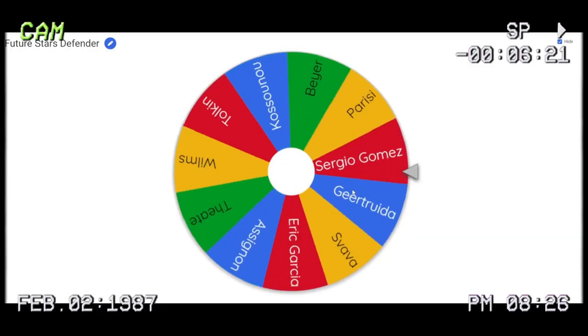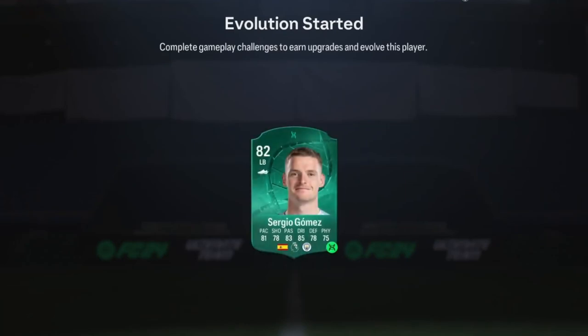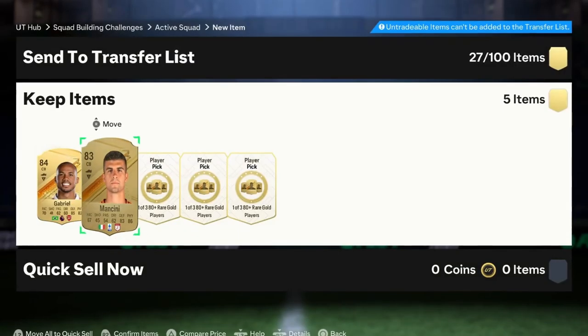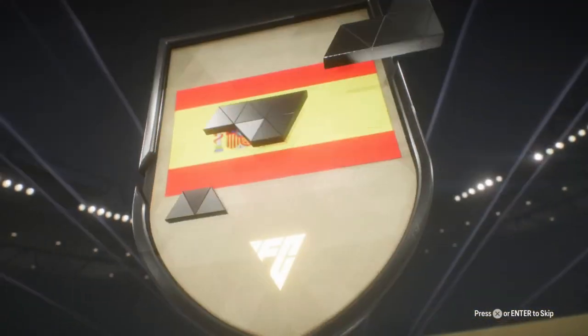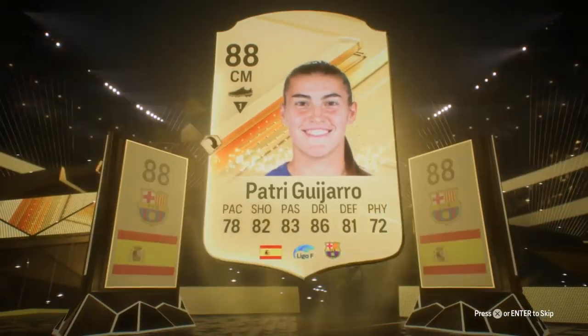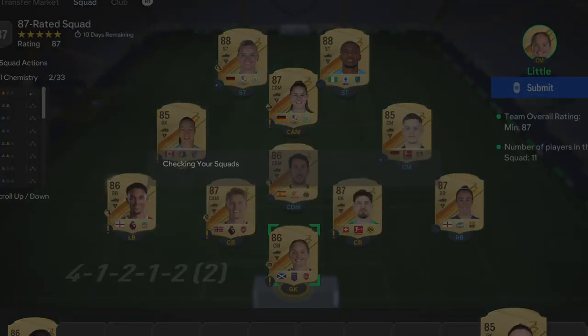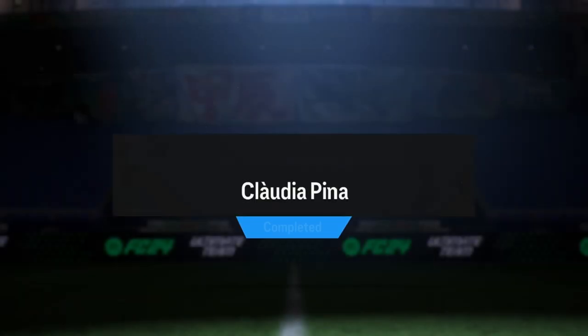We decided which player to put into the next evolution — Sergio Gomez goes into the Future Stars Defender evolution. Then we made 580+ player picks, getting an 86, two 84s, and two 83s. From an 84+ times 5 pack we got our first double walkout — two 88-rated cards. With that fodder we completed the Claudia Pina SBC, and she would become one of our main players going forward.